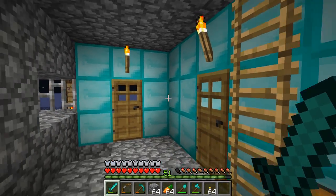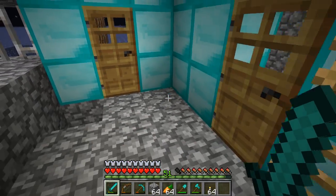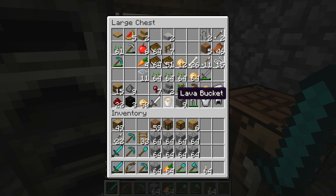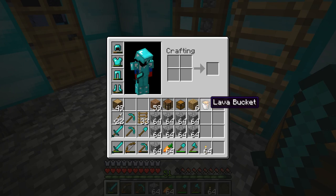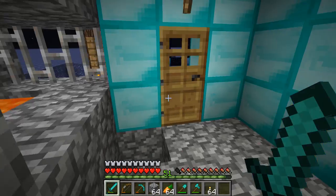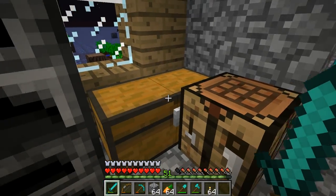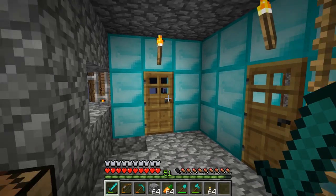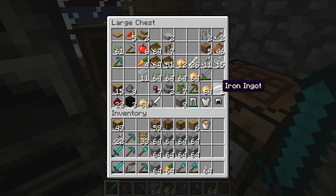I think the best thing to do right now would be to sleep, because I don't feel like going out there with all these zombies. In the last episode I got a bucket, and I put some lava in it from the faraway village where we found a bunch of iron. Now, I have read some of your comments - a lot of you have been telling me to craft a flint and steel to ignite my nether portal, but I still want to keep these iron ingots with me, because it's much better to have lava ignite the portal instead of using one iron ingot for the flint and steel.